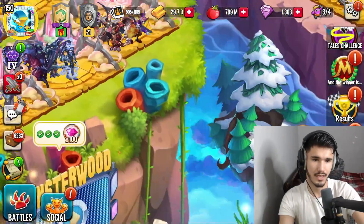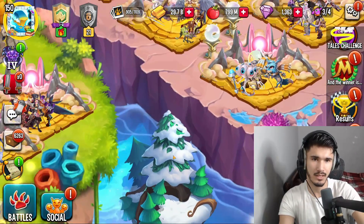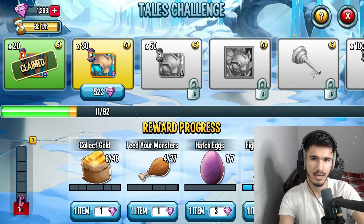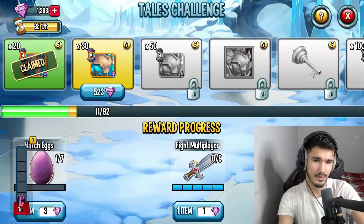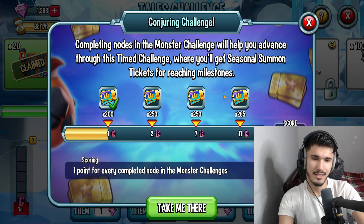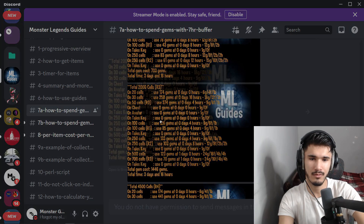That counts as a hatching, we'll take it. Sometimes when it gets to fighting multiplayer I don't think it makes that big of a difference. I've tried before — doing all fighting multiplayer brings it down by like 30 to 40 gems. 40 gems for nine multiplayer battles... it's up to you. Honestly I don't want to do nine PvP battles, it's just too time-consuming.